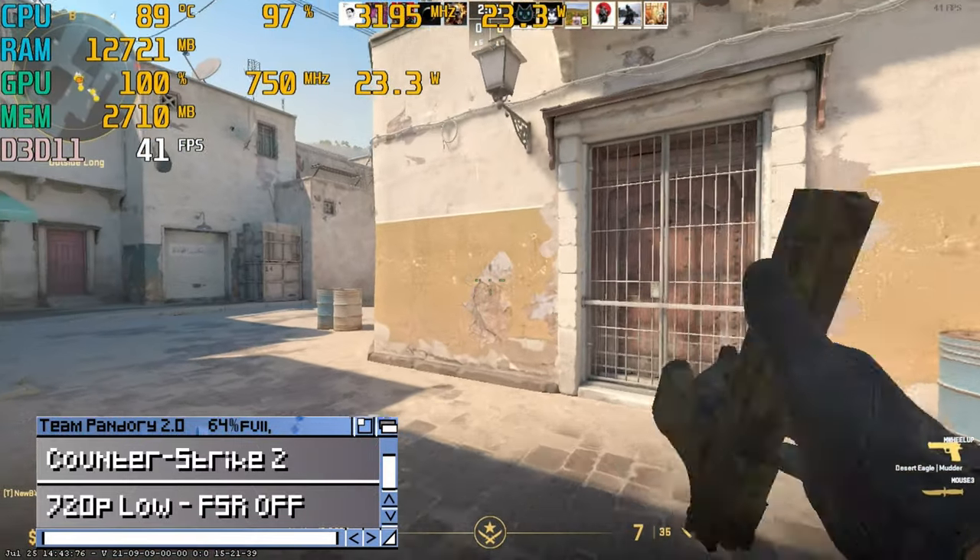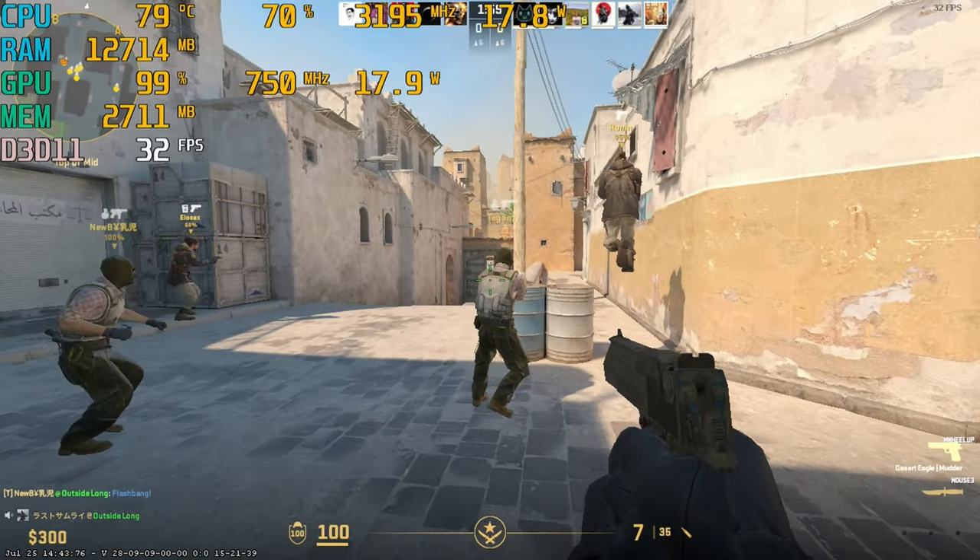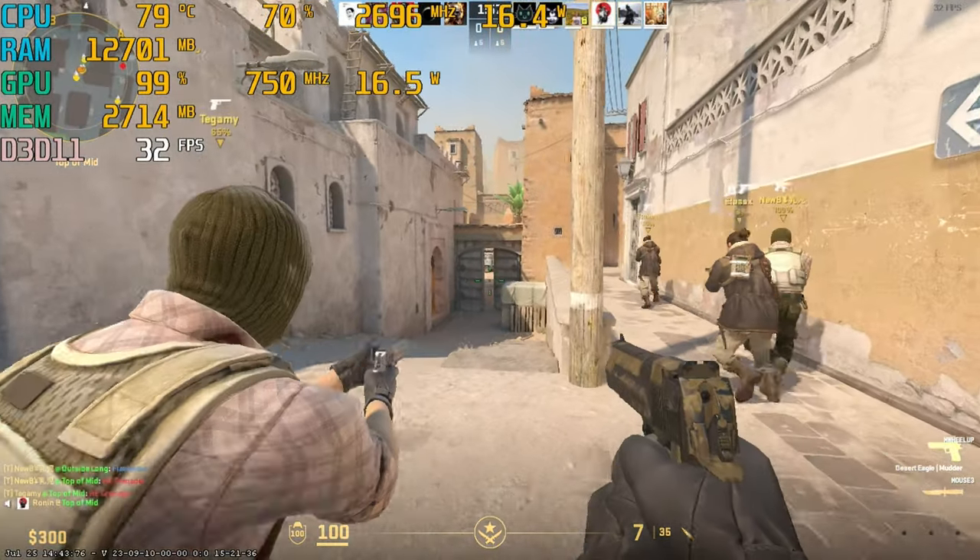Canastrack 2, 720p low, provides only around 30 to 40 FPS. While it can be a nice quick backup for a casual match, it definitely doesn't have enough juice for competitive play.